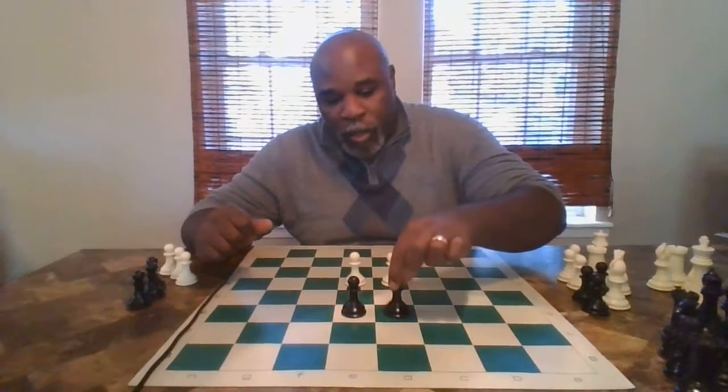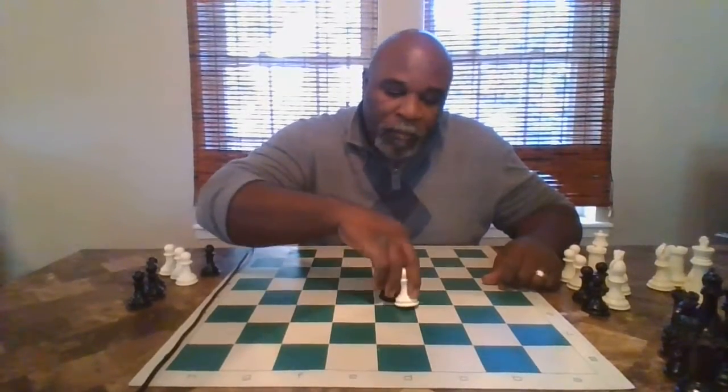Remember, if it was black to move here and he moved the pawn up one square, this is the pawn that can capture it — directly diagonal to one another. That's how they capture. And now these two pawns are blocked; they cannot move.